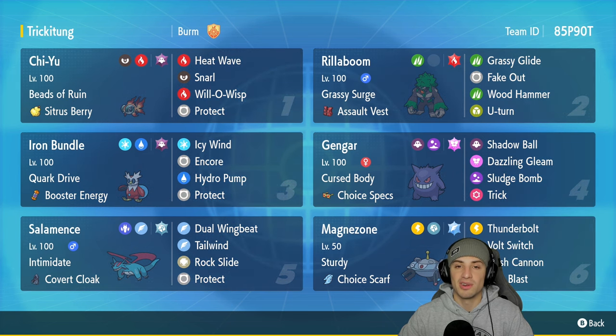In our second slot we got Rillaboom with Grassy Surge and the Assault Vest as its item. It's got Grassy Glide, Fake Out for first turn flinches, Wood Hammer for big time STAB damage, then U-Turn to pivot out and get that Fake Out reset. We got Iron Bundle in our third slot — such a good Pokemon, especially paired up with Chi-Yu.